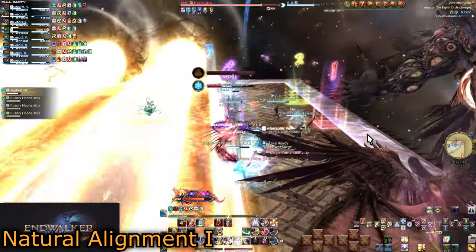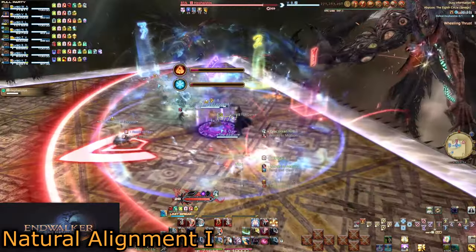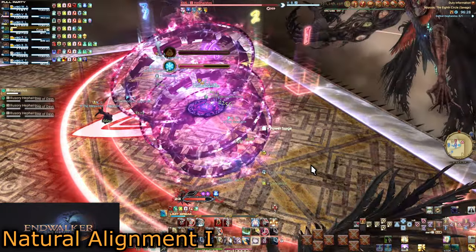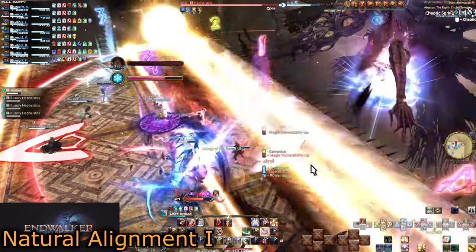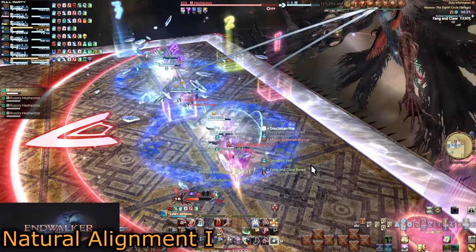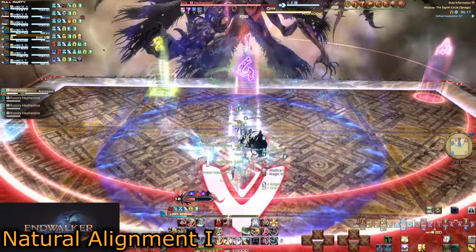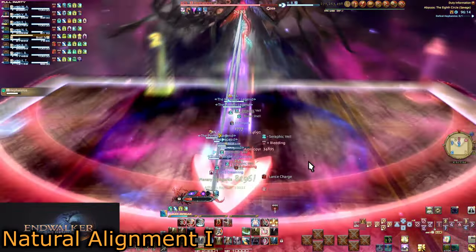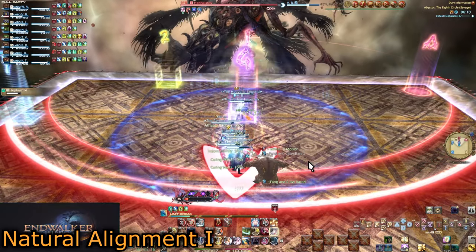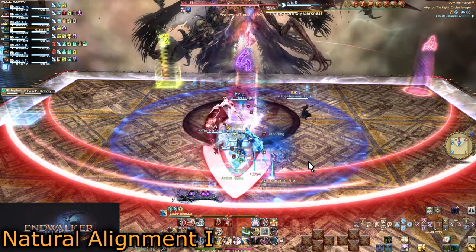Running through this part in order: group up after the second stack or spread to heal, then head out to your sides while in the first two rows. Adjust to the safe row based on the first set of clones and watch for fire or ice. Get into those positions. While moving to the other row, step inward for heals if possible, then move back out for the second mechanic's positions. If everyone is healed enough, you have now completed Natural Alignment 1.